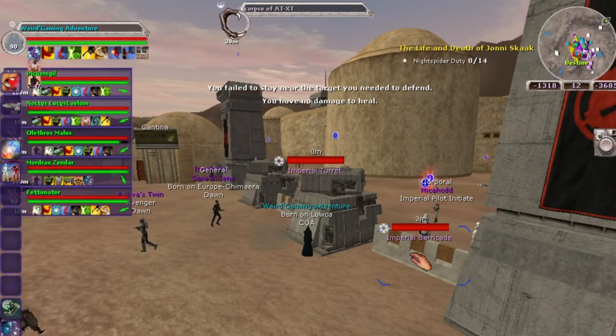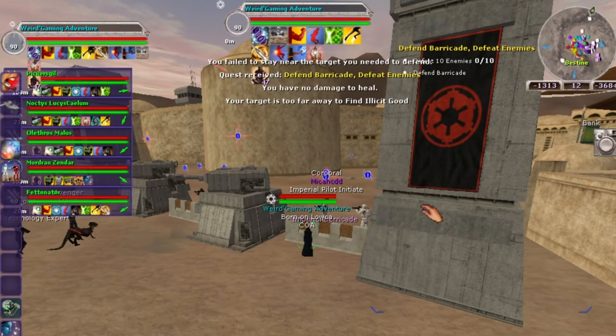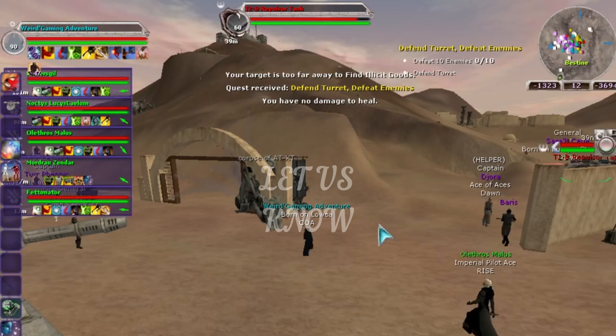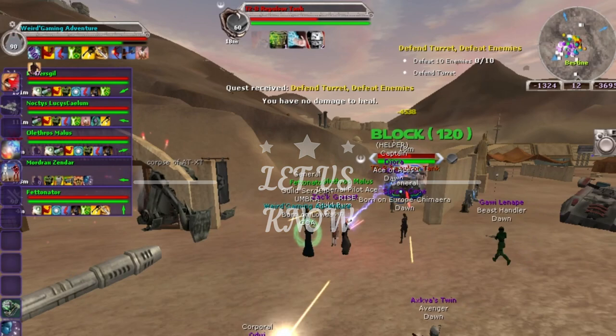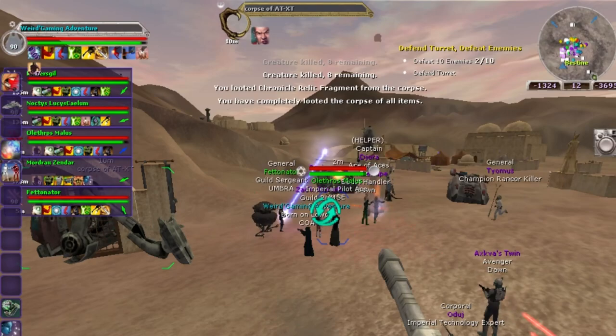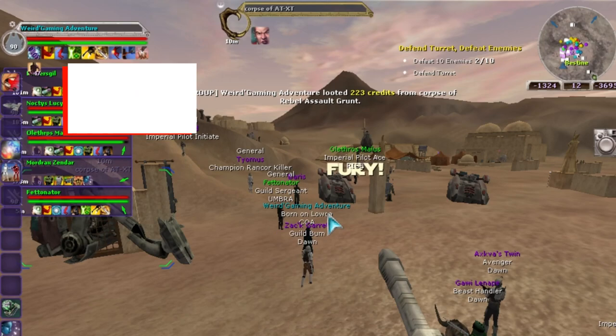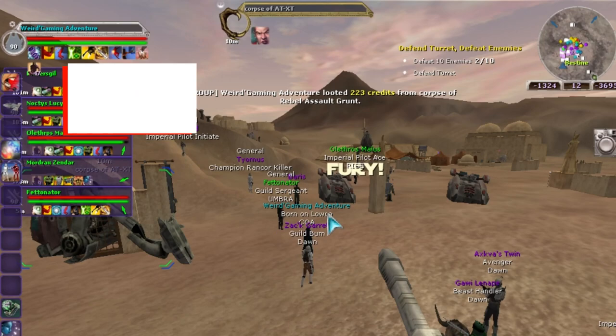It's nice to have a little camaraderie and get to know your fellow combatants. Jump down in the comments section and let me know if you take part in GCW or if you've made it to the top rank in either Rebel or Imperial. If you hit top rank in Rebel, put '+R' in the comments; Imperial, put '+I.' I'm Joshua with Weird Gaming Adventure — if you enjoyed this and our other Star Wars Galaxies videos, consider subscribing. I'll see you all, you scruffy-looking nerf herders, in the next video.